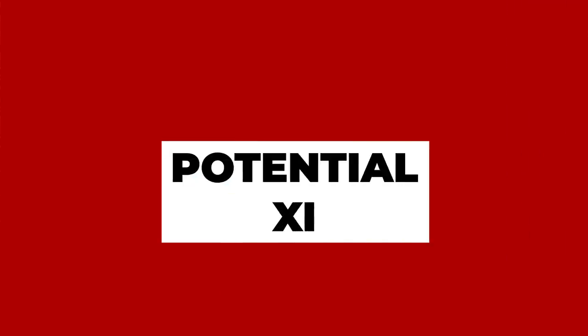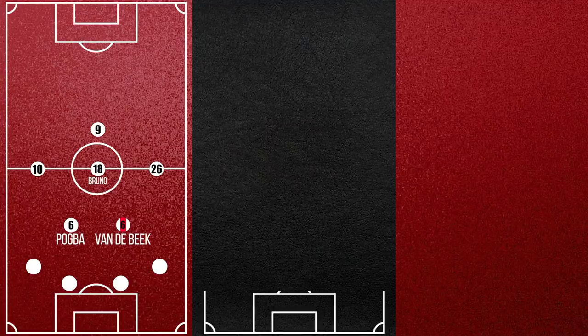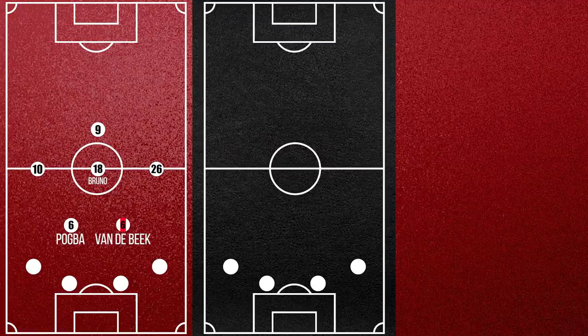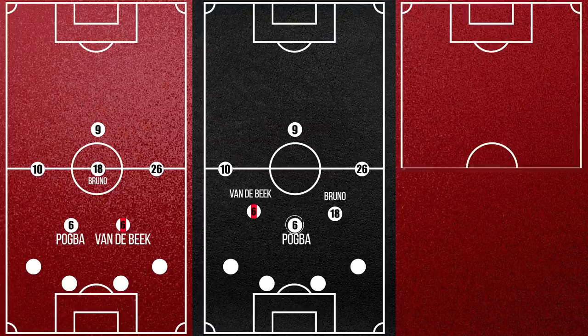Now onto the big question: where would he fit in? There are several options. The first is van de Beek in a double pivot alongside Pogba with Fernandes high. Alternatively, Pogba could act as the sole pivot with two ahead of him. The problem with the double pivot is that both of these players usually play as the more attacking element of the pivot, so it may stunt their playing style when it comes to making forward runs. With Pogba as the single pivot, you take away the attacking edge to his game, which would be a shame.